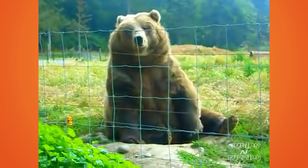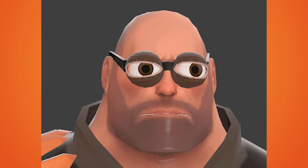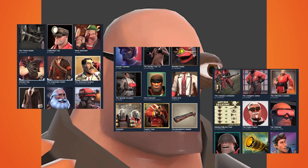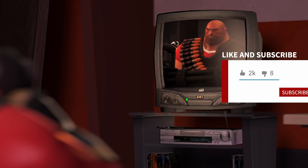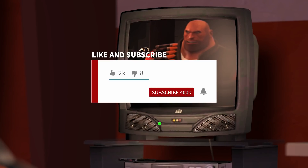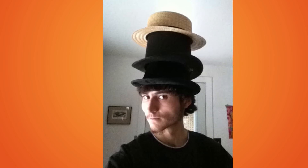Hi ladies and gentlemen, welcome back to my YouTube channel. It is Workshop Wednesdays, which means we're going to be taking a look at some of the stuff that the Workshop from Team Fortress 2 has to offer. We've got two awesome taunts, two very epic hats, and also two weapon concepts today. If you're interested, go ahead and watch the video and subscribe for future content. Let's get right into it with the first two hats.